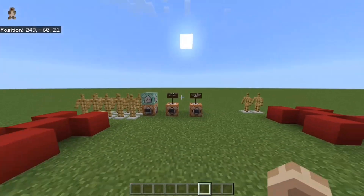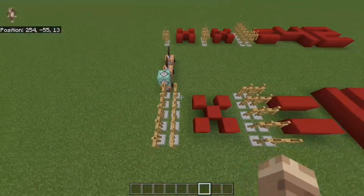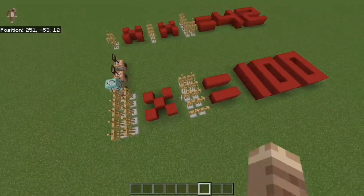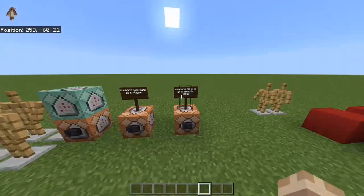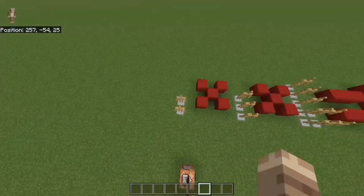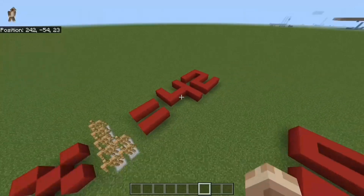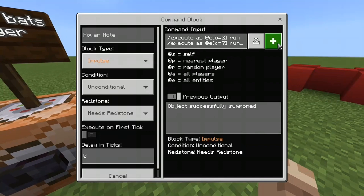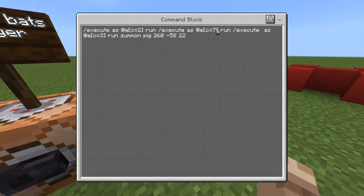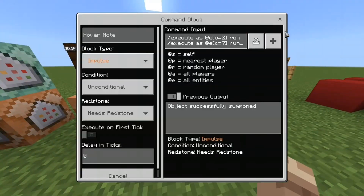The basic idea of how it functions is that it nests a whole bunch of execute commands inside of each other. So you have 10 entities, then 10 entities equals 100 entities — if each one of those first 10 entities runs a command to tell an additional 10 entities, that multiplies together to get 100. So you have 100 commands executing at the same time that each summon one bat, and you can do that as much as you want to get any number you want.